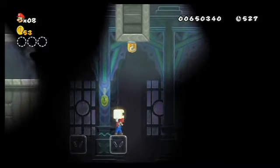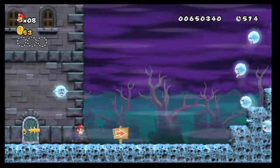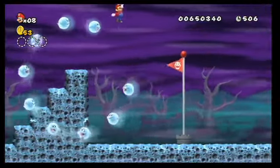Now ride the moving blocks to the door on your right. Be careful jumping onto the blocks because they're a little bit slippery. The last room has a ring of ghosts. There's a single ghost missing from the formation, so use that space to jump into the ring. Once inside the ring, use the same space to jump out and toward the flagpole.